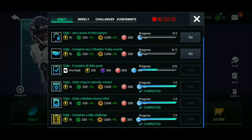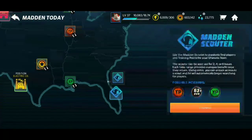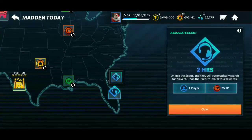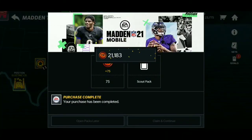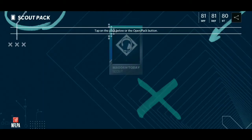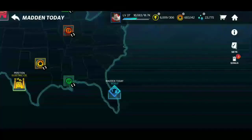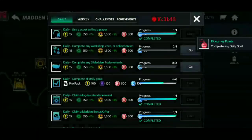I'll show you — if you go to Solo and go to Man Today, one of your goals is to scout a player. If you click on it, this screen pops up and you get to scout a player. I'm going to claim the scout pack right now — it scouts for 120 minutes. By doing that you complete a daily goal.